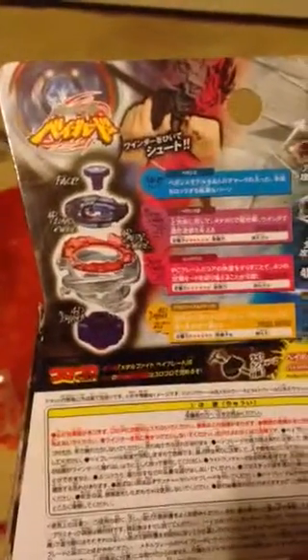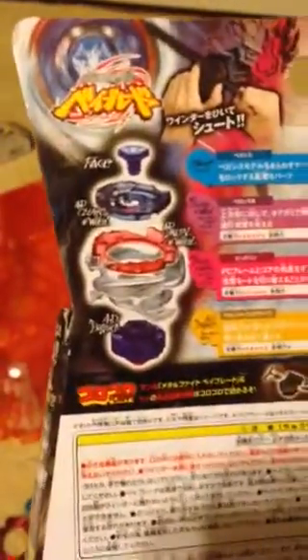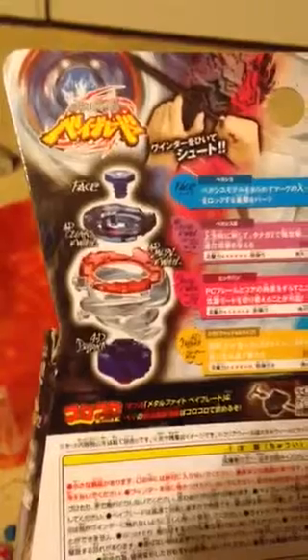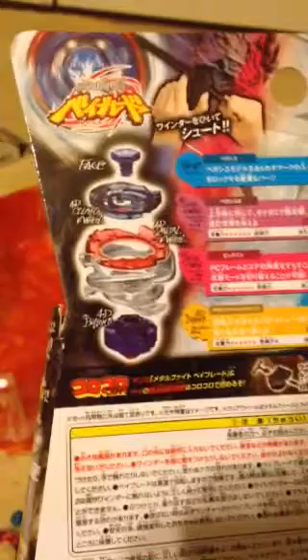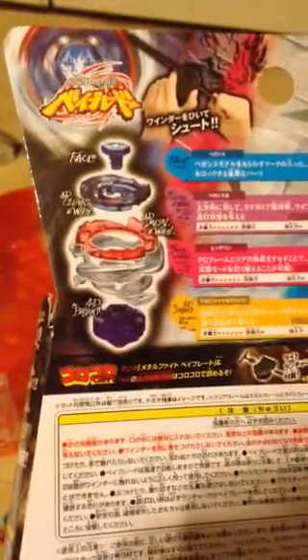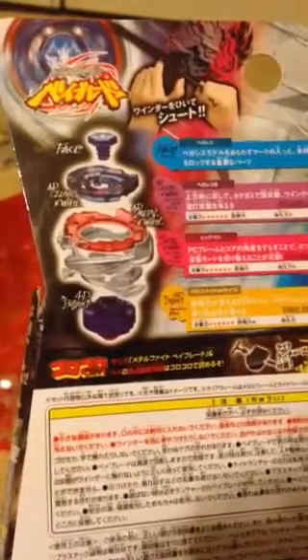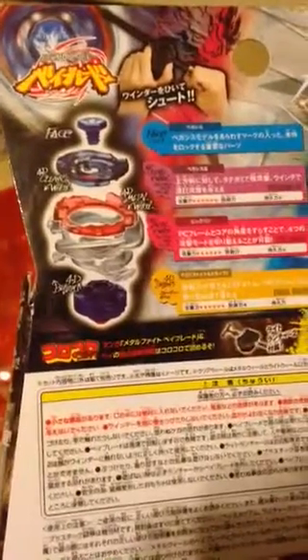I don't know the attack, defense, or the design and everything, so I can't read it. But yeah, the face right there, clear wheel — the face, full clear wheel, PC frame, metal wheel, core, and 4D bottom.